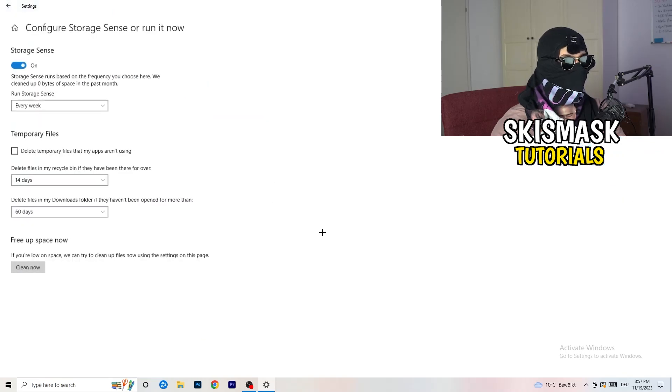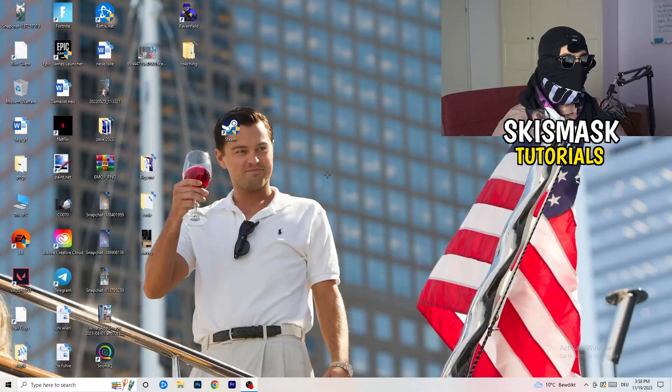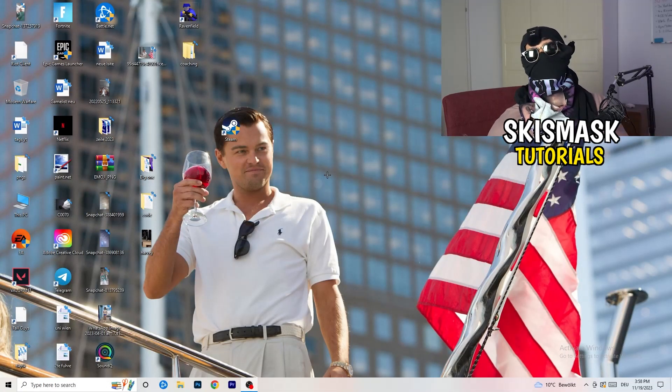Go to Storage and click 'Configure Storage Sense' then run it now. Copy my settings — set it to run every week, with 40 days and 60 days for file cleanup. This will delete temporary files on your PC and free up storage, which helps your general performance. Once finished, restart your PC, then try to launch your game through the launcher or your shortcut. That's it — I hope this video really helped you out, so please leave a like, comment, or subscription.